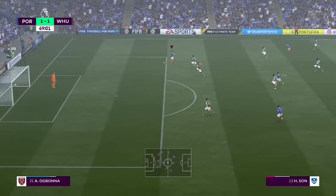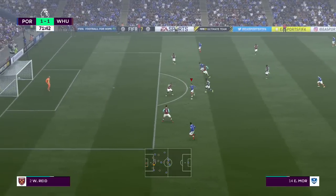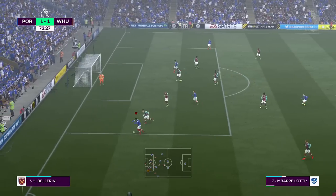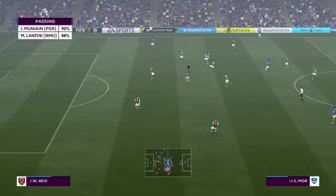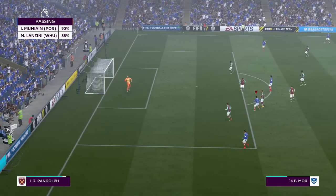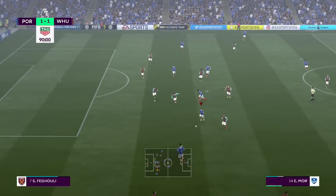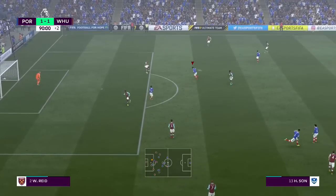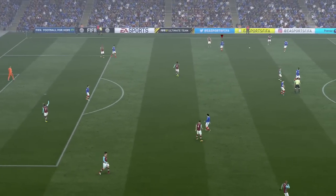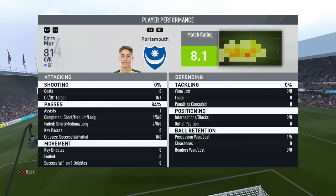Jason Vargas plays through to Son, who's through against the goalkeeper — but Son's effort is awfully poor. Good ball through to Emre Moore, who looks for Loughton's run. Loughton cuts inside and plays back to Moore, but the defender is right on top of him. Emre goes to strike it — what a strike — but he puts it over the bar. In the 90th minute, the referee blows the full-time whistle. A 1-1 result at Fratton Park against West Ham, with Emre Moore picking up man of the match with an 8.1 rating.